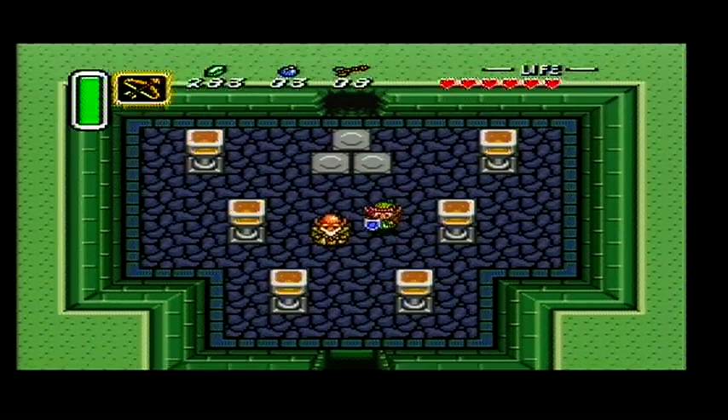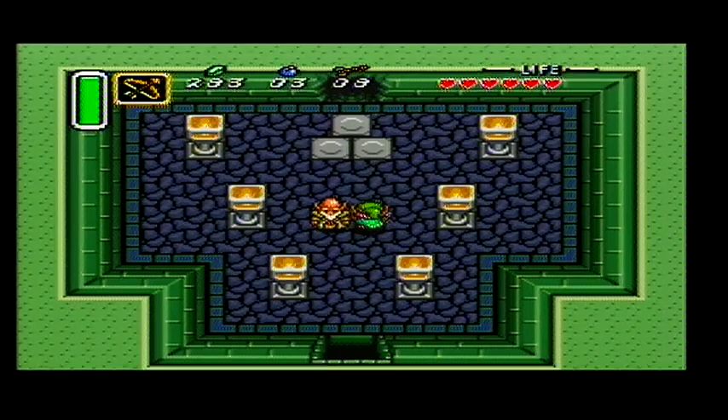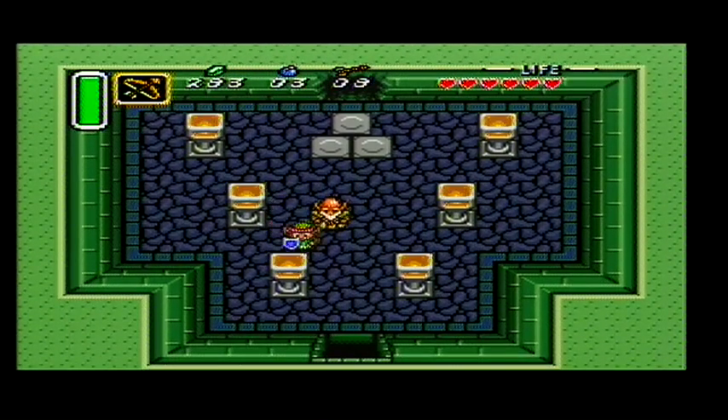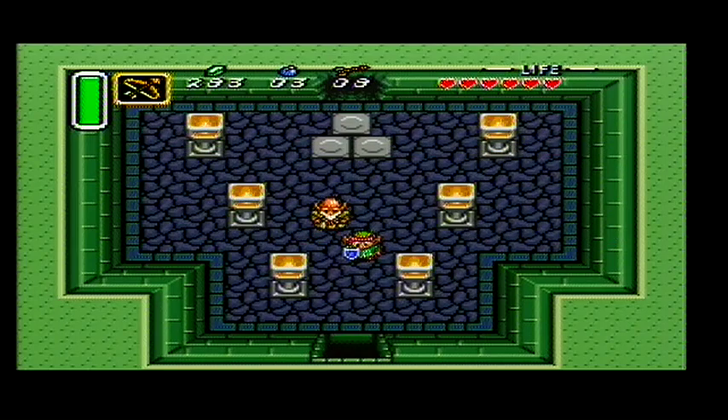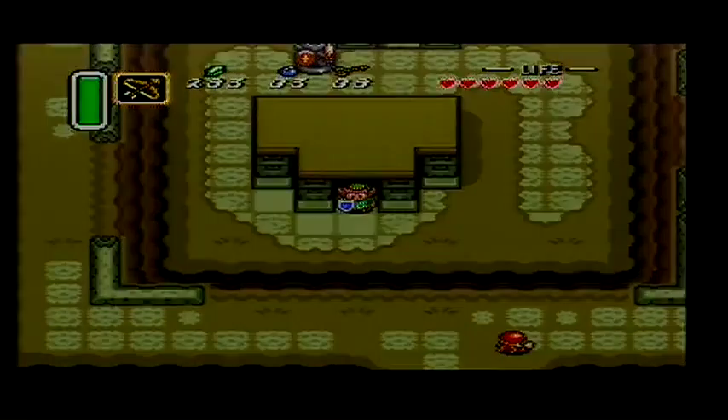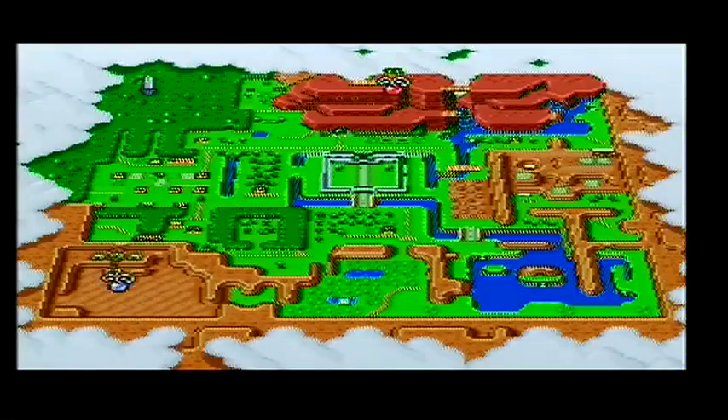In the previous episode, we had just completed the first dungeon and spoken to the sage, who gave us the Pegasus boots and showed us the map. Now if we look at the map when I go outside, we can see where the other two dungeons are. We've got the Master Sword in the top corner.